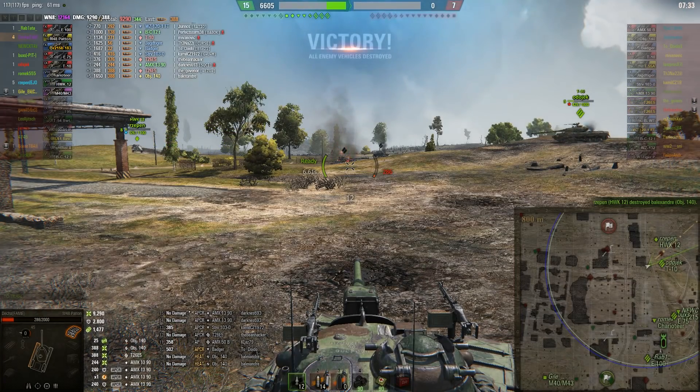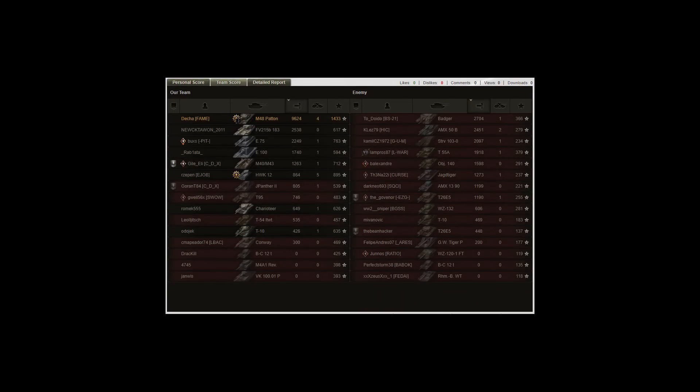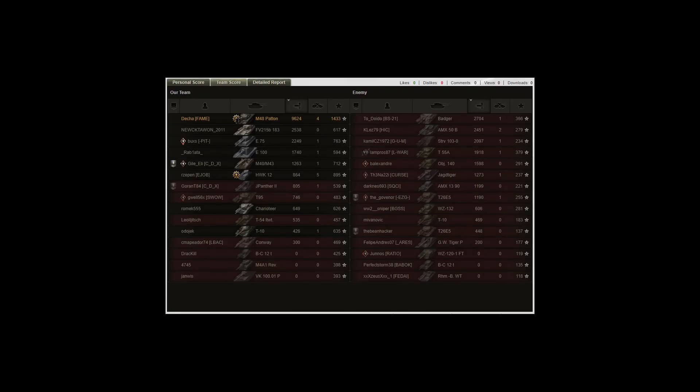Let's go to the results. He got a Steel Wall, High Caliber, Confederate, Mastery, and all the other achievements. He made 9,624 damage, 4 kills, 1,400 spotting, 2.8k bounced, and had a minus 31,000 credits. All in all, thanks a lot Dekka for letting me use your replays — I really appreciate it. Everybody go watch his stream. See you next time, guys.